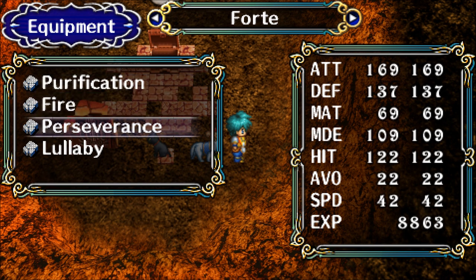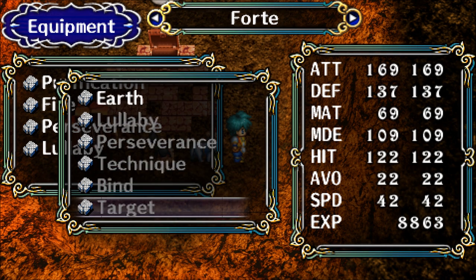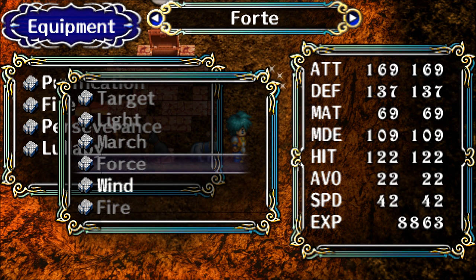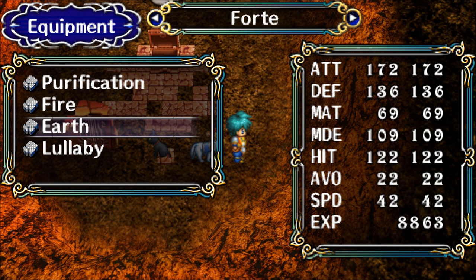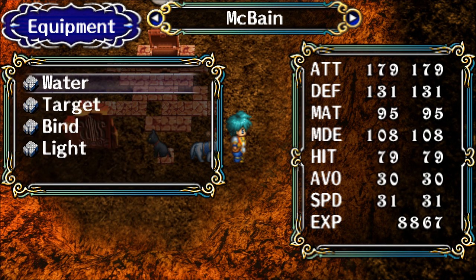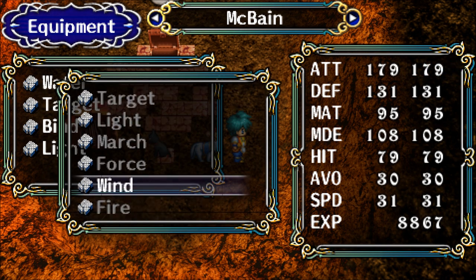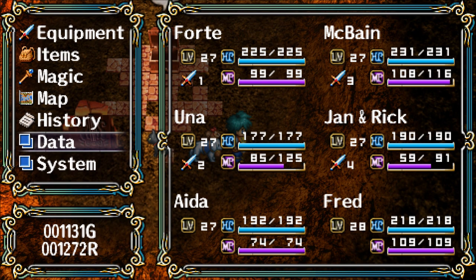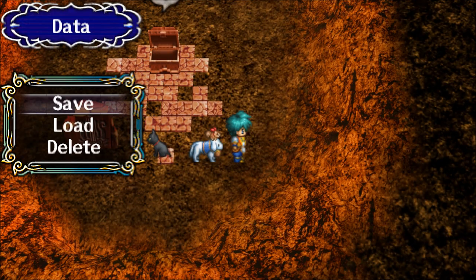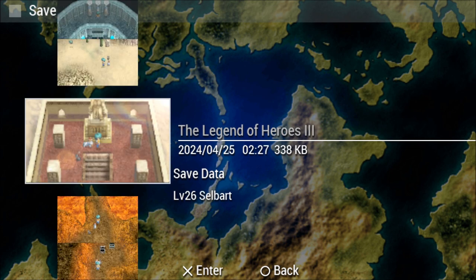I haven't been using Perseverance either, so let's replace that with Earth. Everything else is equipped — we have wind here. His defense goes down but his attack goes up. Up by two but down by one. We'll replace Target with Wind. Let's save the game, because that's obviously a boss battle coming up. I made all these changes and I don't want to have to do it all over again.